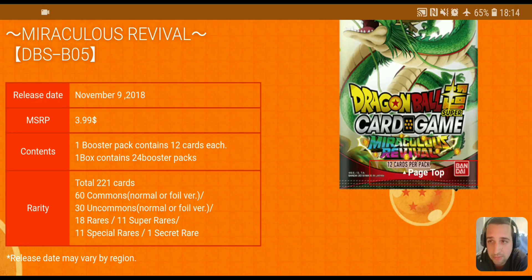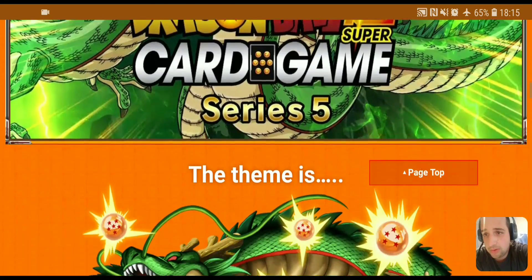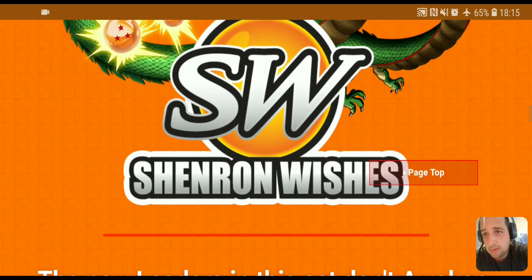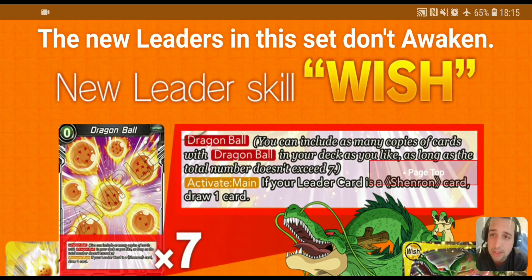There's a trailer posted on YouTube — the theme is Shenron's Wishes. What that means is we have a new leader skill upon awakening. What we're accustomed to so far is when our leaders get to four or less life, you have the ability to awaken and unlock more abilities. Leaders in Set 5 are not going to have the awakened key skill — they're going to have what's called Wish. We'll get into that in a second, but first let's talk about the Dragon Ball card.